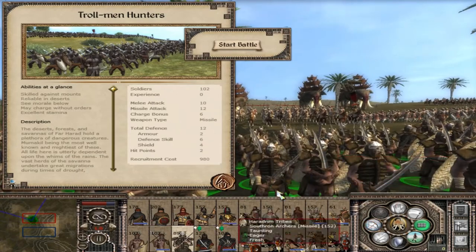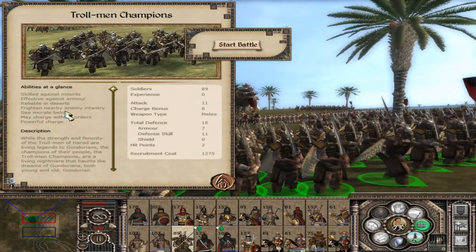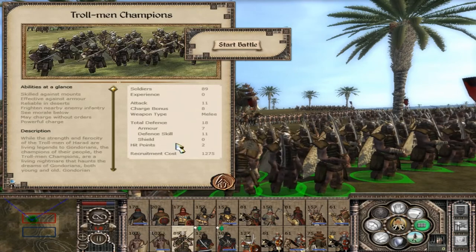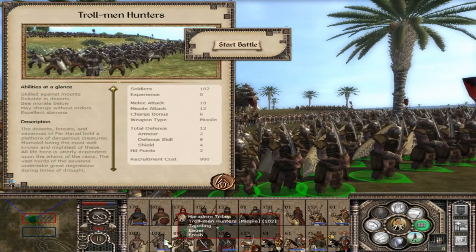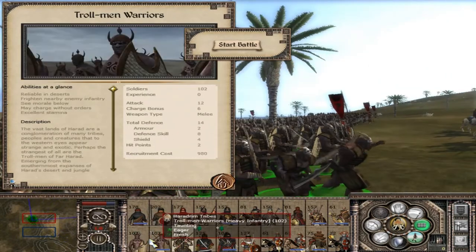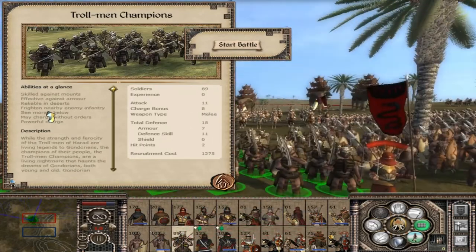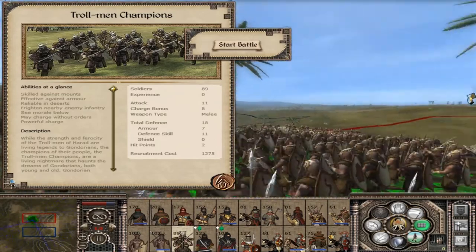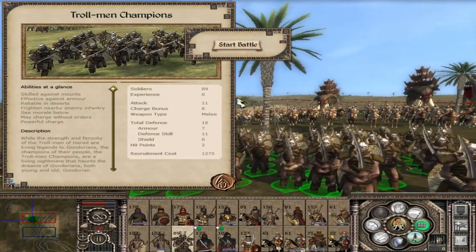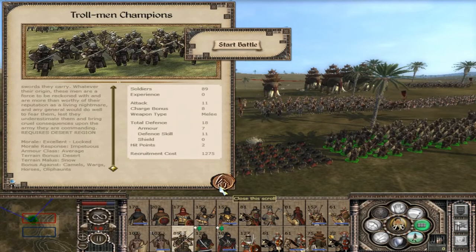Then we have a brand new unit to Harad — the Trollmen Champions. They are skilled against mounts, effective against armour, and frighten nearby enemy infantry. They lose a bit of the melee strength of the Trollmen Warriors but gain it in charge bonus and armour-piercing. They lose the shield but gain amazing 7 armour — going from 2 to 7 armour — and 11 defence skill, so they actually have more armour than the shielded variants. There are 89 of them and they all have 2 hit points. How do they not think this unit would be busted?